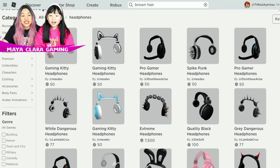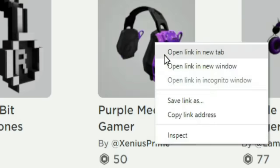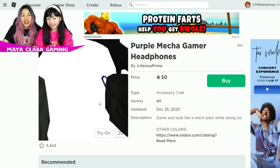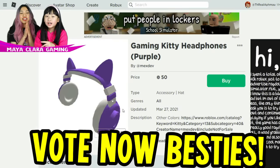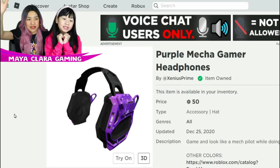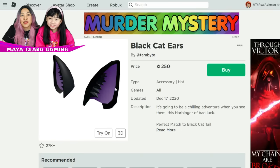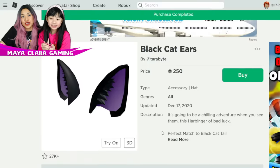So the next part is her headphones — the pink little headphones. There actually is one. Here's the headphone section, besties — there's a lot. This one's very similar but it's white and purple, not black. This is pretty good, but it's not cat ears. We want cat ears. These cat ears right here — black cat ears with purple on the inside, so it's basically perfect. This one's 250 Robux but I think it's perfect.